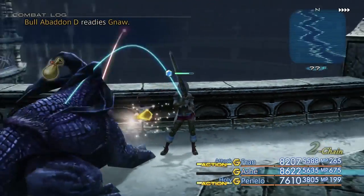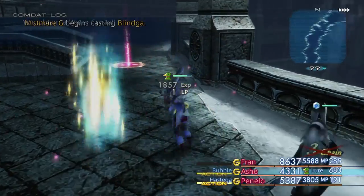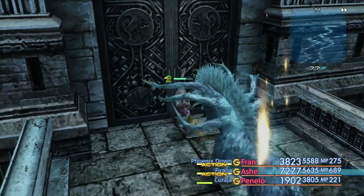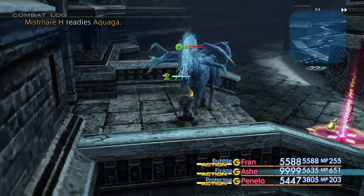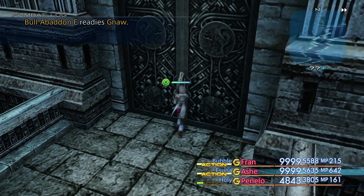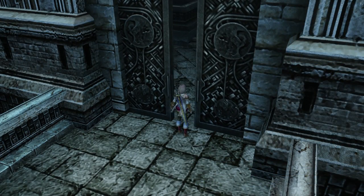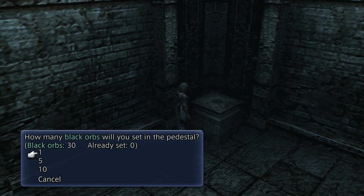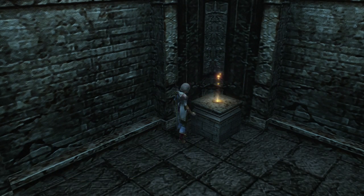This is a Bull Abaddon, by the way - it's a normal enemy here, just a rather tanky one. There's also a chance that Ixion will spawn down here. I think you may need the Hunt Sidequest going, which I haven't started. I don't think I've even mentioned the Hunt Sidequest actually. It's set five plus four in here. It's so quick to set five, but if you set one it takes literally a century to actually set it in there.